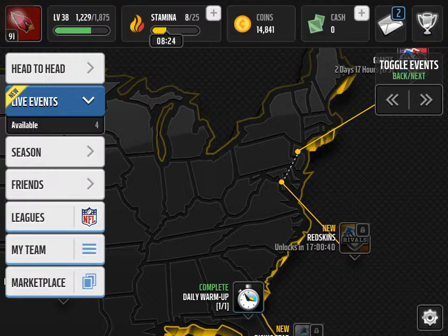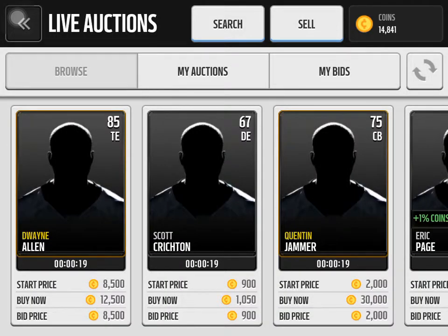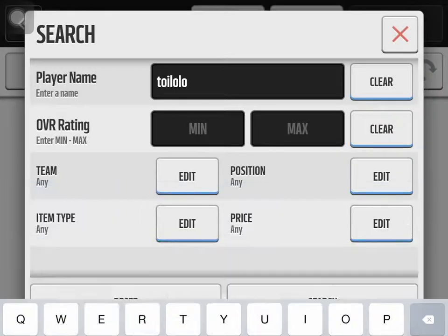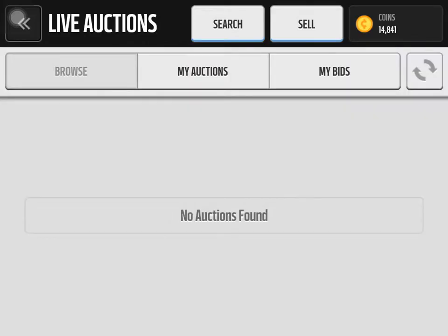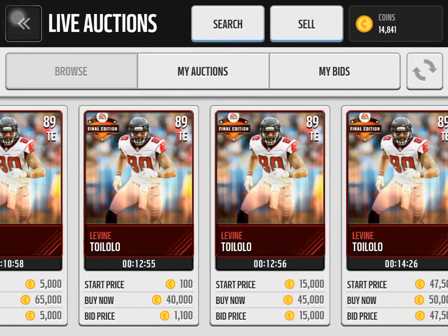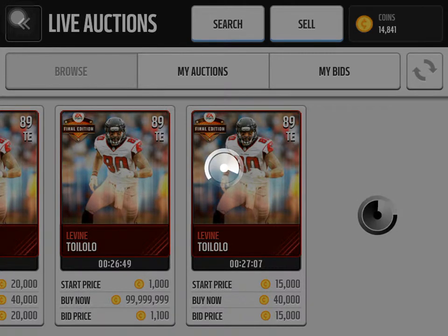The first one we're going to look at is an Atlanta Falcons tight end, Levine Toylolo. Here he is, guys — Levine Toylolo. He's going for around 35k, I see some 35k and 34.5k, so around 35k for this guy.